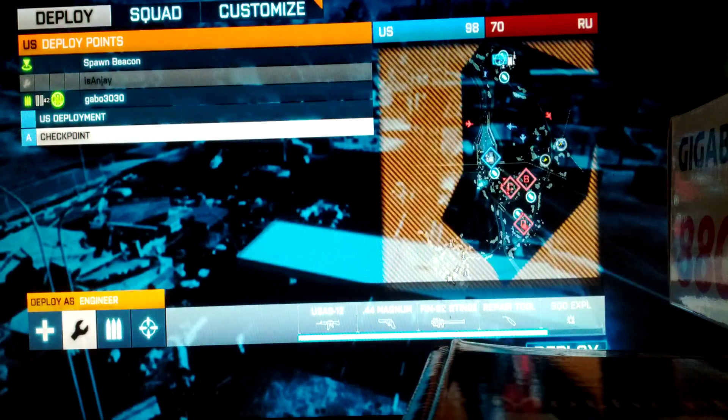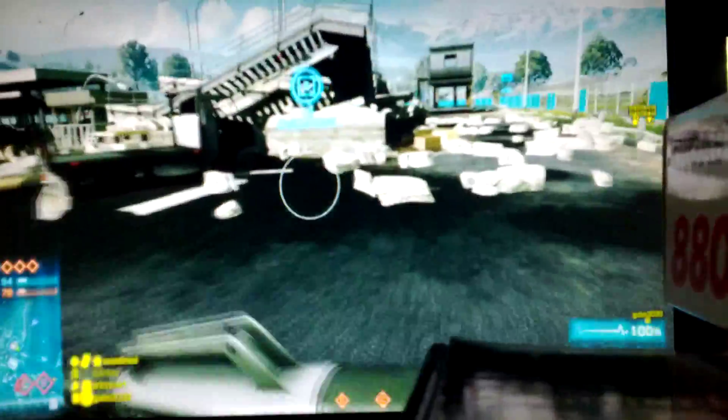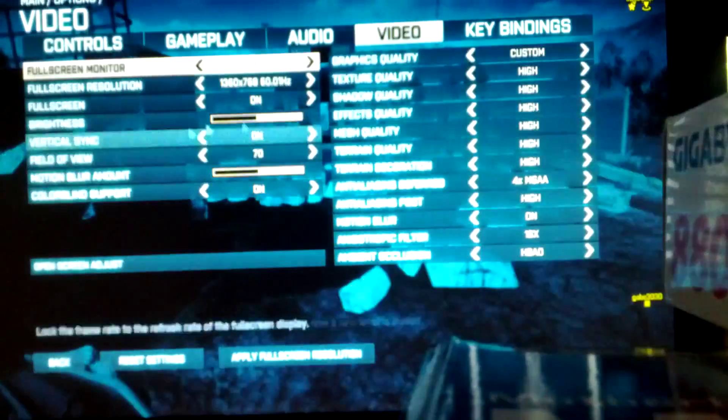I can get it to appear right here. There it is. See all the flickering? It happens really bad in the jet, and I don't know if anybody else is experiencing this, but the fix is very simple.